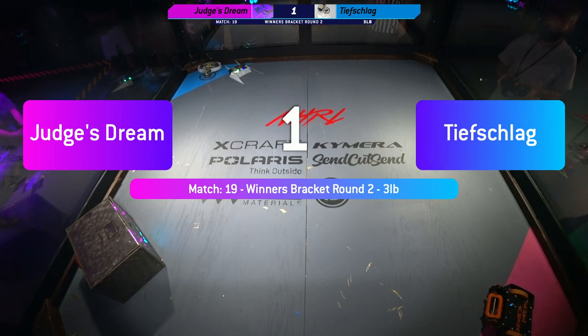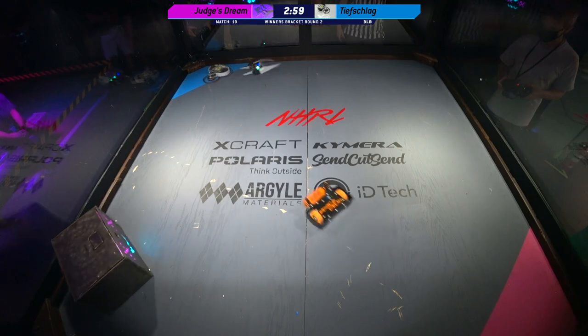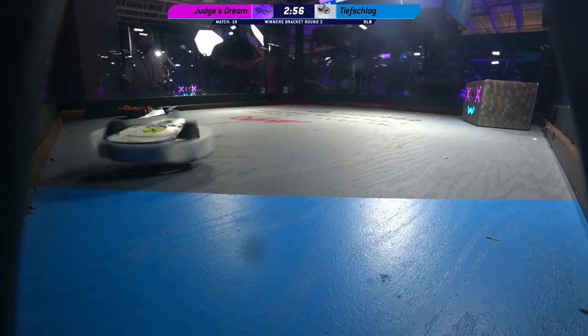You can see those kind of beveled edges on it — that's going to allow them to get those teeth under their opponent and hopefully get some big throws, which is what they're looking for.